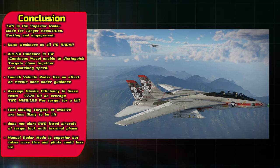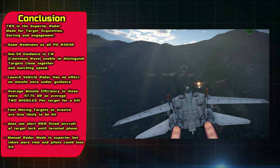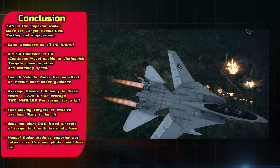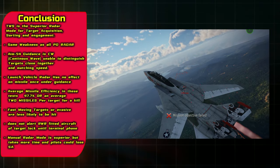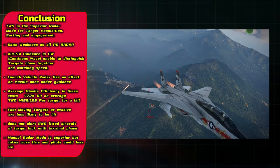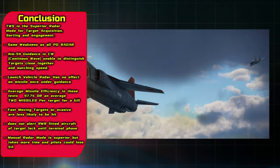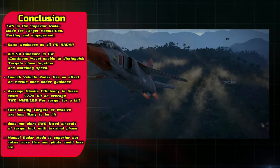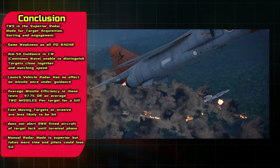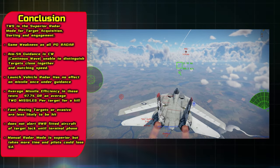Some things I learned from this session: the TWS system is a superior radar mode for target acquisition, sorting, and engagement — it has the same weaknesses as all PD radar. The AIM-54 guidance is CW or continuous wave and is unable to distinguish targets that are close together and of matching speed. The launch vehicle's radar has no effect on the missile once it's under guidance. The average missile efficiency in these tests was 47.7%, or an average of two missiles per kill. Fast moving or evasive targets are less likely to be hit. The AIM-54 does not alert bogies fitted with RWR to a radar lock until the missile hits terminal phase, however it does give you a radar lock warning when your missile is under guidance. Using the manual radar mode is the superior way to select and designate targets, but it takes more time and pilots could lose situational awareness or fumble their radars.